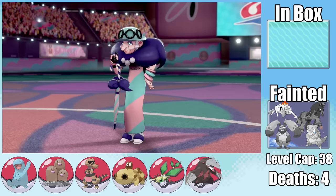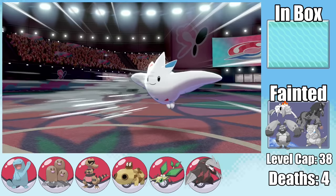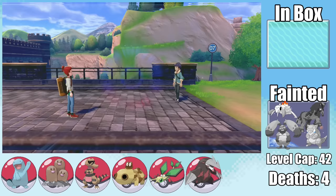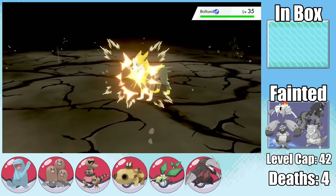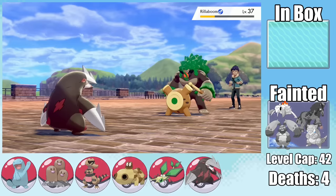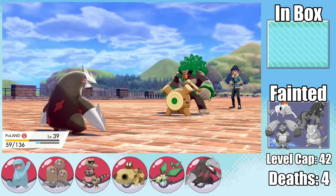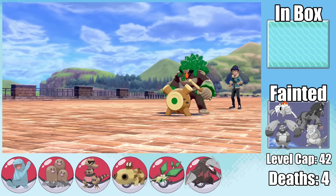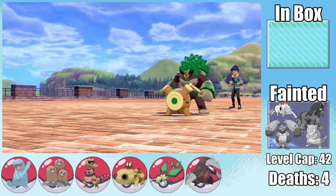Opal is honestly a joke. With Steel-type Excadrill, I set up Swords Dance and tear through her entire Fairy team — she even gives free boosts every few turns. As for Hop, I had a perfectly good plan: Iron Head for Trevenant, Earthquake for Heatmor and Boltund. Against Rillaboom I get a flinch, then get hit by Drum Beating — surviving, but forgetting it lowers speed. No longer outspeeding, I have to sacrifice Switzerland just to swap out, then finish Rillaboom with another Iron Head.